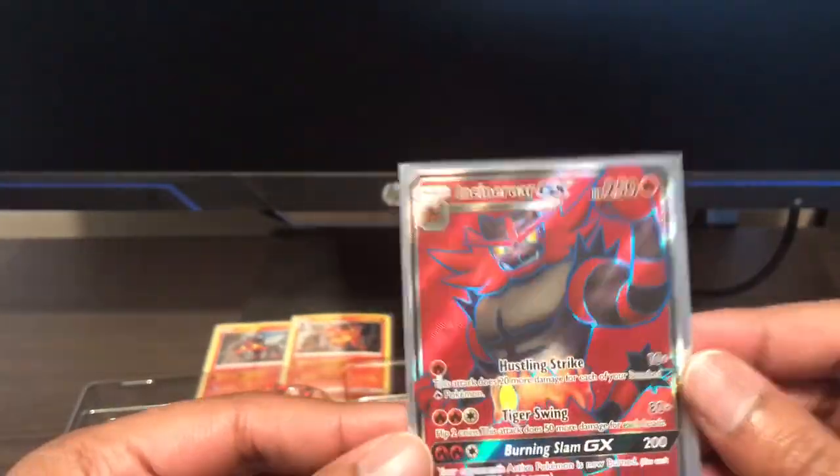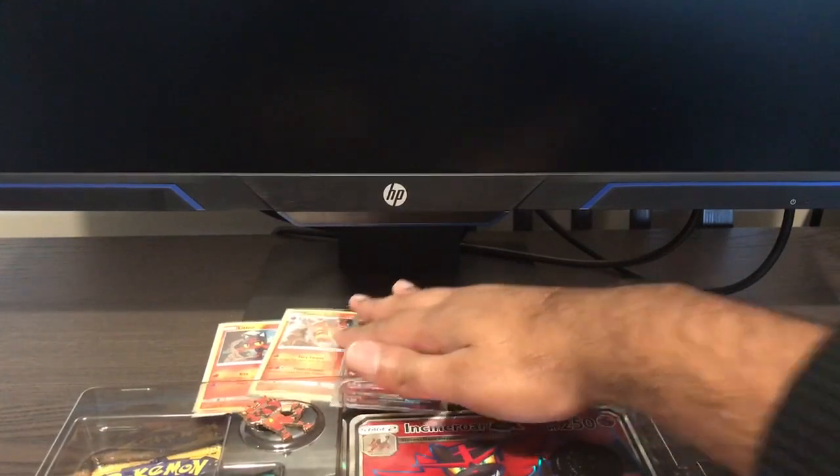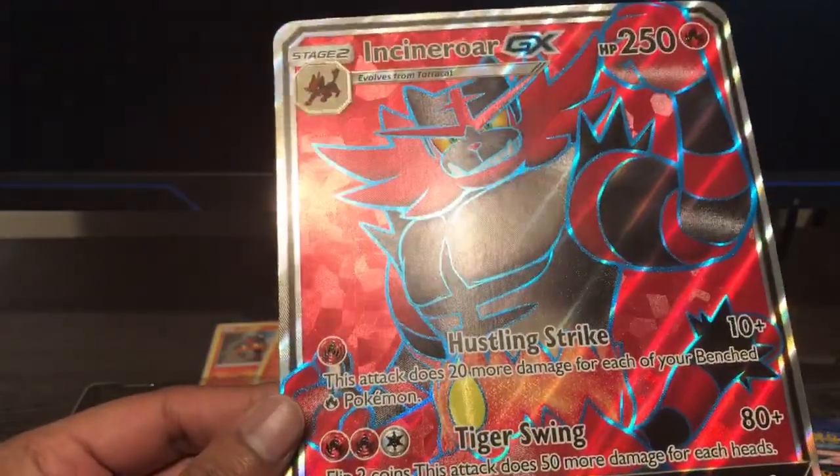I got the man of the hour here. I can never use him in Smash Bros — I just suck with him. But here he is: Incineroar GX Full Art promo card. And we got the giant big boy promo card and the little boy promo card. He's got Hustling Strike, Tiger Swing, and Burning Slam GX.